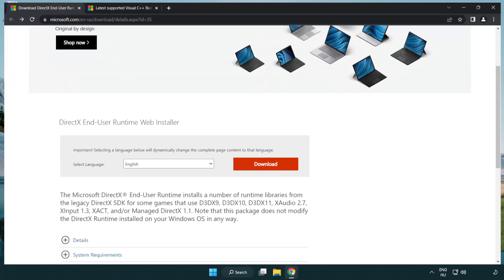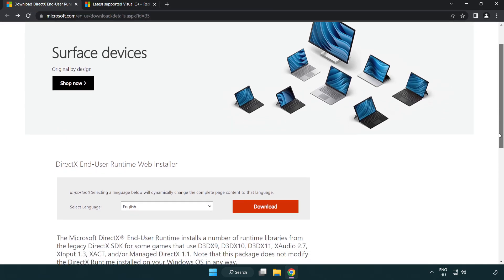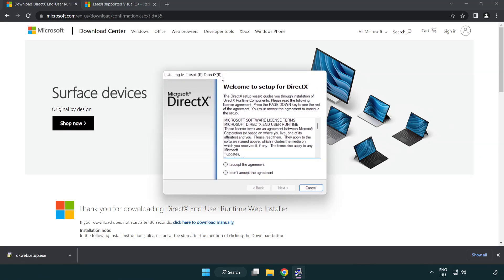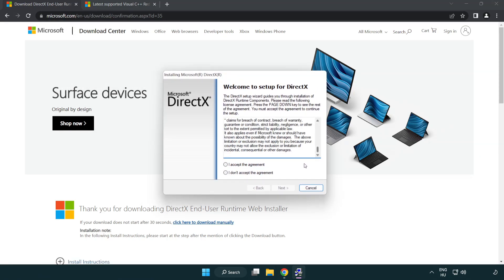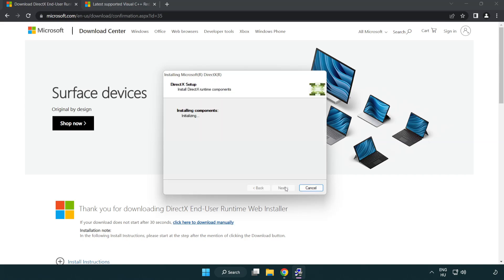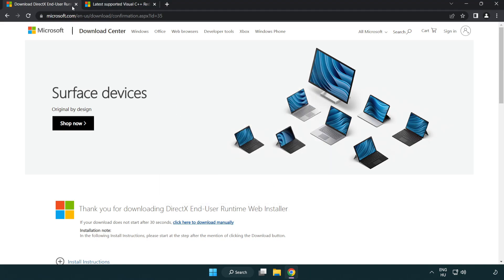Open internet browser and go to the website — link in the description. Click download and install the downloaded file. Click I accept the agreement and click next. Uncheck install the Bing bar and click next. Installation complete, click finish.